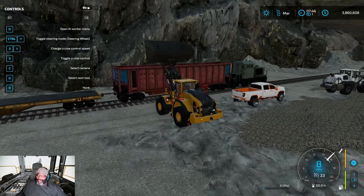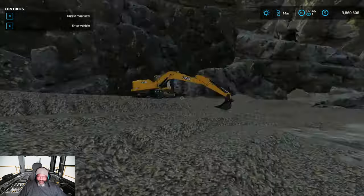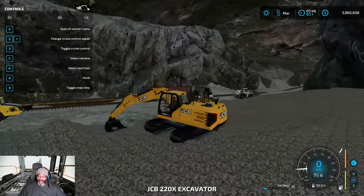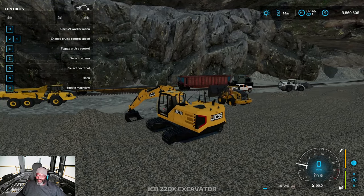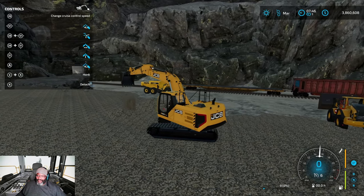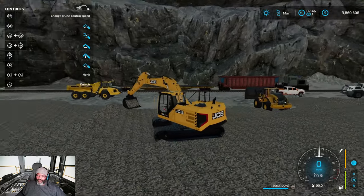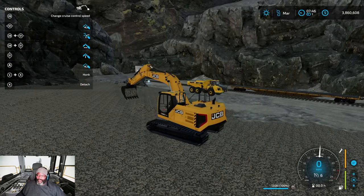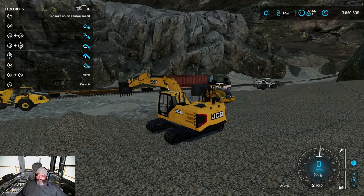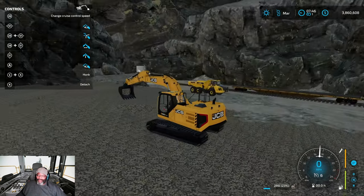You can use the loader to dump right into the train and fill it up. I like to show people this because a lot of people don't think you can dig with the track codes, but you really can. So dump that little bit out, grab a little bit more — here's proof, digging her out. There we go.